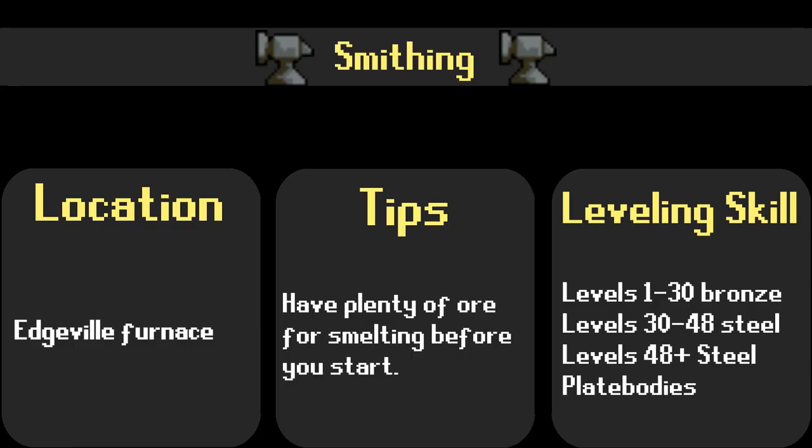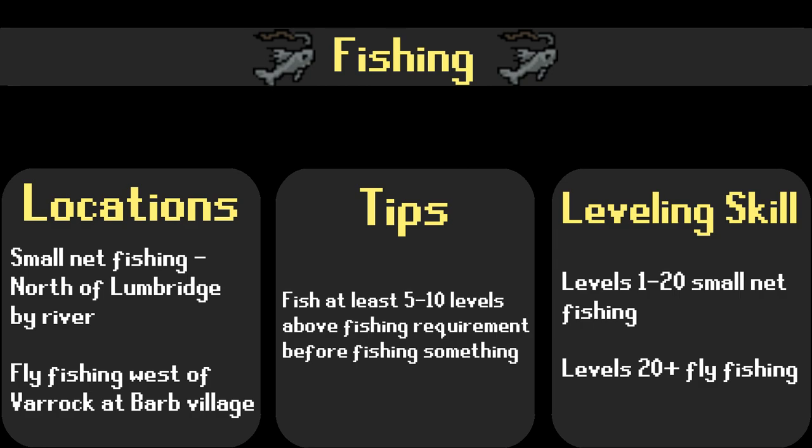With the smithing skill, players can use the ores obtained from mining to make armor, weapons, and the materials needed for other skills like crafting and fletching. When training smithing, it is suggested that you mine and bank a decent amount of ore before you start making bars — this will save you a lot of time in the long run. With fishing, players can catch various types of fish, which can then be cooked to use for healing in combat. There are many ways to train fishing, like net fishing, fly fishing, harpooning, and more.